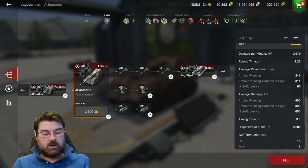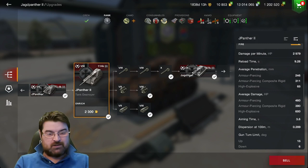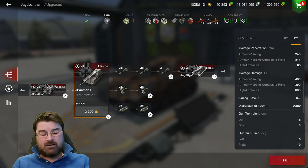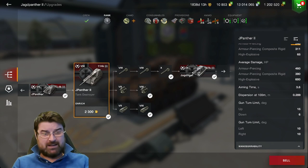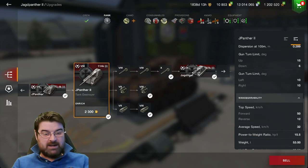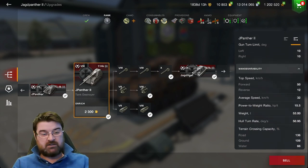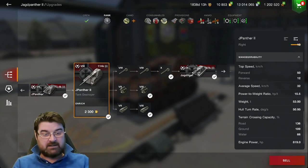Aim time is less than 4 seconds - pretty good. Dispersion is 0.289 with a refined gun. Gun depression is only 6 degrees - it is a rear-mounted casemate after all - but 15 degrees elevation. The gun traverse inside the casemate is 10 degrees each way before the hull has to start moving. Maneuverability is 50 forward, 12 reverse, averaging 32, and terrain crossing ability isn't bad either.